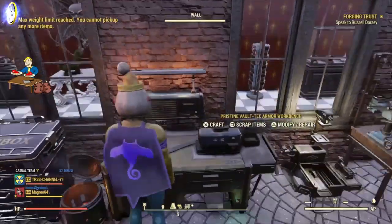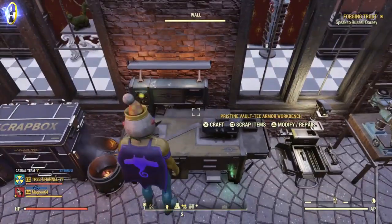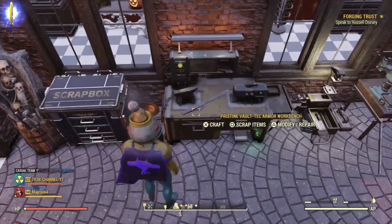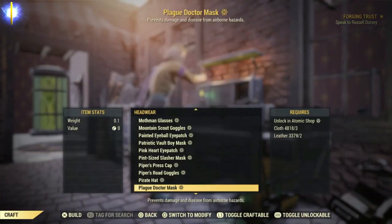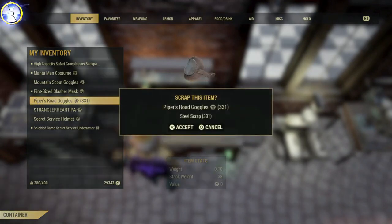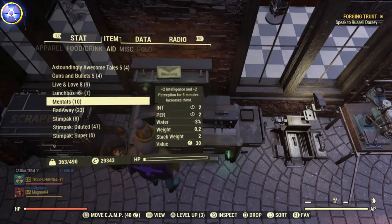What I'm using is the Piper Rogue Goggles. Unfortunately, you can only obtain these in the PlayStation Store — you buy them once. I think it's 4,000 Atomic Points for the Piper outfit, goggles and hat. We're using Piper's Goggles. There is another item in the Atomic Shop you can use too, but I only got it working with these two items. Once you've made 255 of these goggles, you can then scrap them immediately. What the devs did last month was make it so we can't bulk scrap items, but you can with these two items. It's the Piper's Road Goggles and one other item I'll show you in a minute.